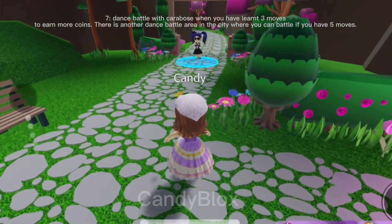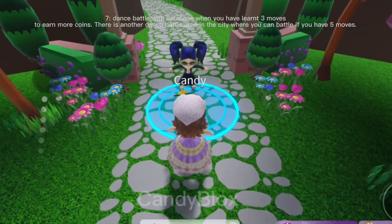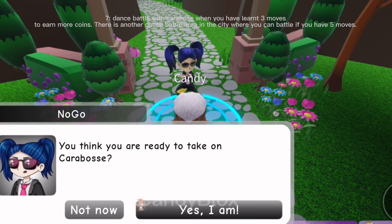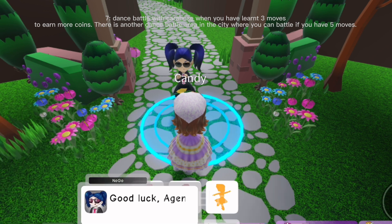Tip seven: dance battle with Caribos when you have learned three moves to earn more coins. There is another dance battle area in the city where you can battle if you have five moves.